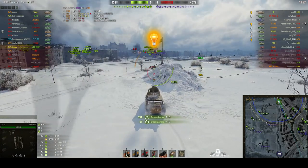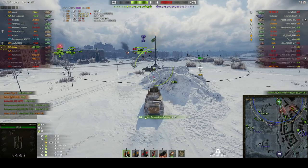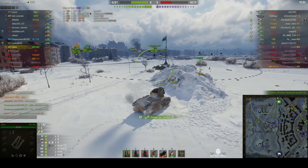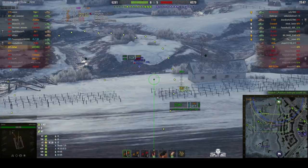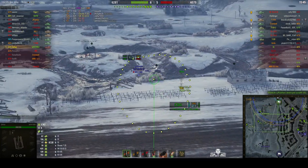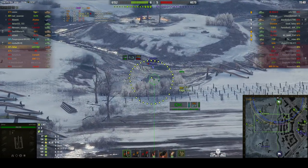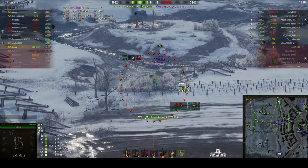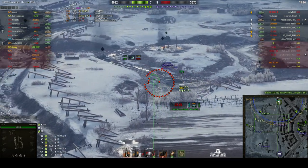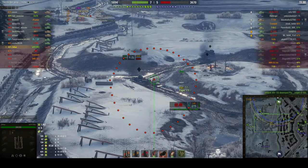He gets one hit on the IS, changes position, and the IS goes down. Now move away from that spot because the enemy SPG will more than likely be firing in this direction. That shot from the IS probably blocked as much as 300 hit points — certainly a lot, probably more than the total hit points of this vehicle.